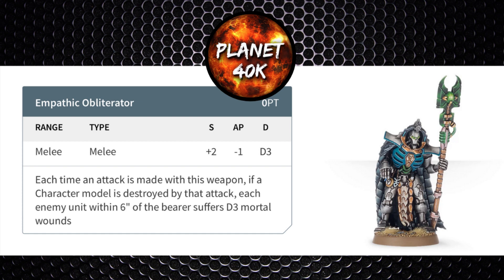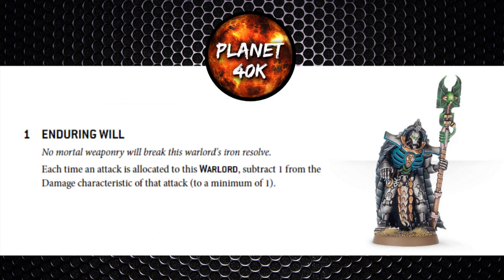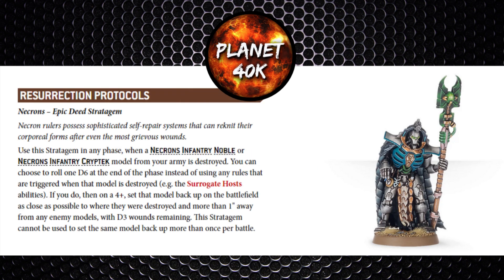He can't take dynasty codes, so moving to warlord traits: as a named character he has a set trait, Enduring Will — each attack allocated to your warlord is at -1 damage. Not a bad trait. For stratagems, Resurrection Protocols costs 1 CP when he's destroyed; on a 4+ he stands back up at the end of the phase with D3 wounds remaining. This stratagem can't be used alongside Surrogate Hosts — it's one or the other. If you run out of characters to morph into, this is your last option to keep him alive.